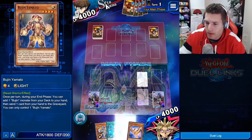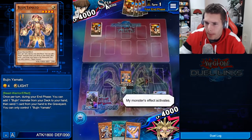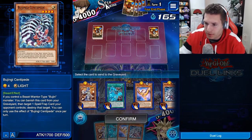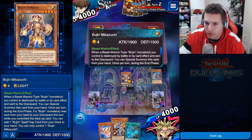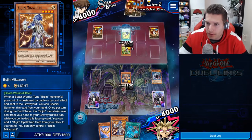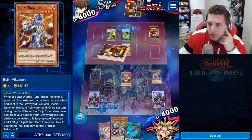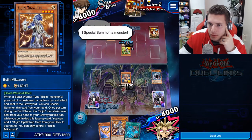I'll activate Bujin Yamato and I think Centipede is good here — that'll allow me to have Crane for the double damage effect. If Yamato gets destroyed I've got Mikazuchi to get someone to the field. I'll have the ability to double lockdown back row, but it doesn't look like we'll need to because we're going up against Dragunity.